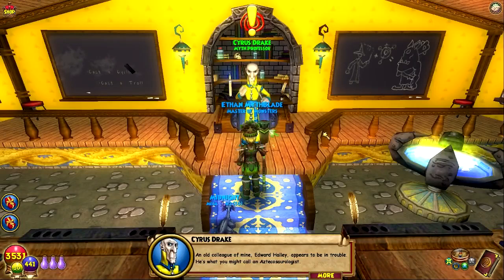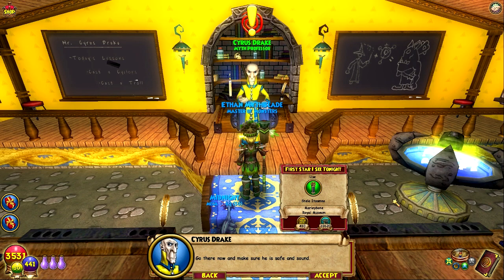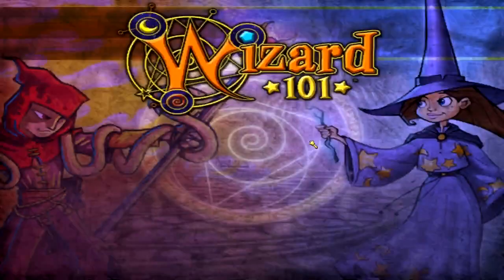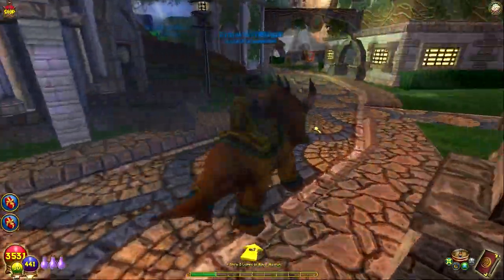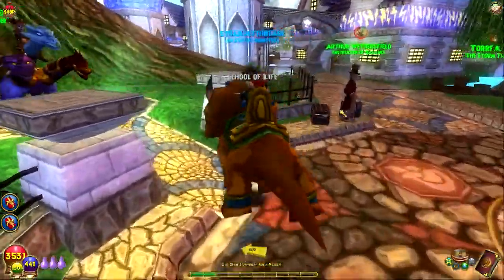Cyrus: "An old colleague of mine, Edward Haley, appears to be in trouble. He's what you might call an Azteca serologist. You don't know what that is? Well, when you find him, feel free to ask him all about it. You can reach Haley's Observatory via the Stella Itzamna — that's a large stone slab kept in the Royal Museum in Marleybone. Go there now and make sure he is safe and sound." All right, let's go to the Stella Itzamna.